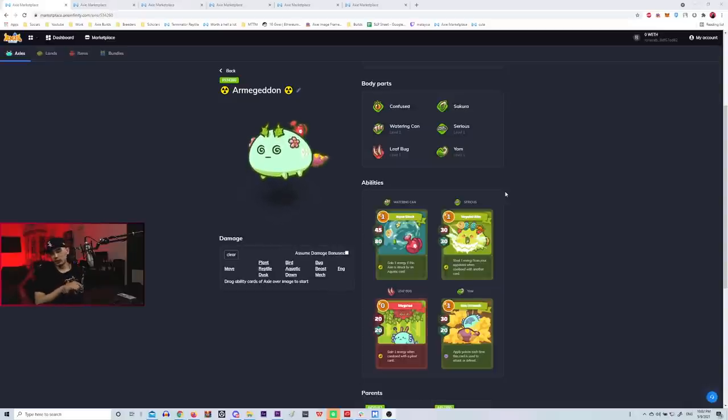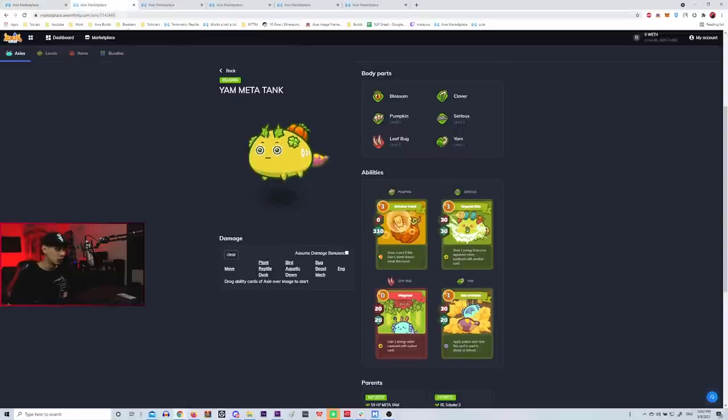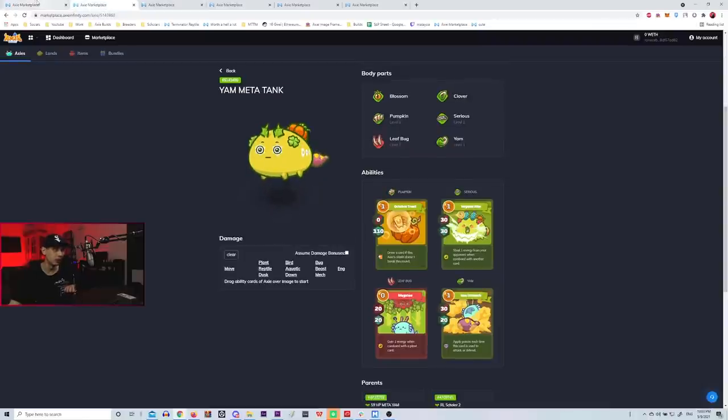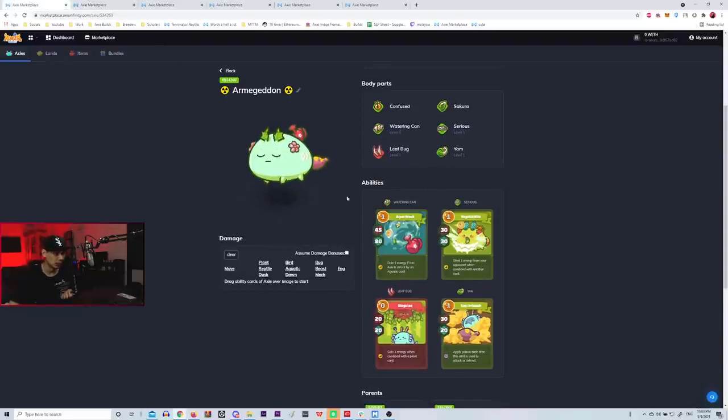For the back, you have to decide based on what the meta is. I went with Warring Can because the meta was Aqua at the time — Warring Can deters Aqua players heavily, granting 1 energy every time they use an Aqua card into me. Another option for a neutral build is Pumpkin, which is a good all-rounder that lets you draw cards faster and get your Shrimp Garish easier. Garish Worm on the back is more aggressive and helps blow through the frontline. All three are viable depending on the meta.